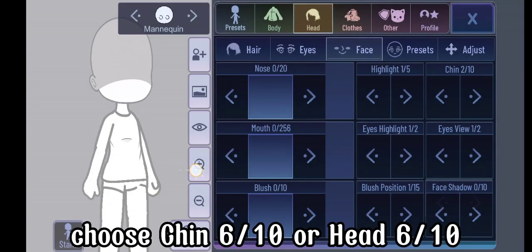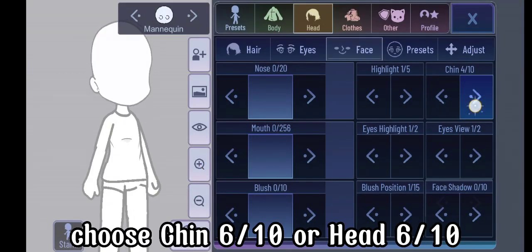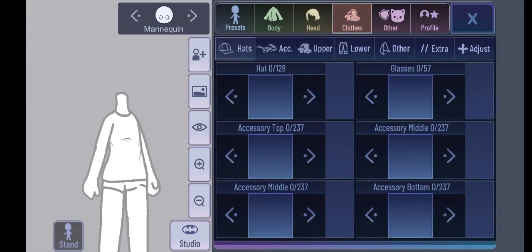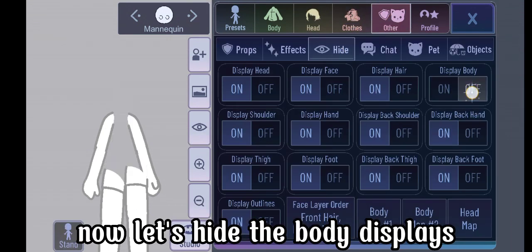Let's start. Choose chin six-tenths or head six-tenths so you can get the headless option. Now let's hide the body displays.